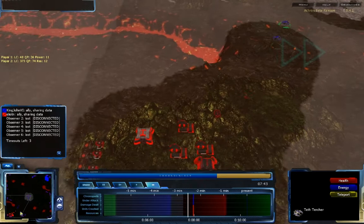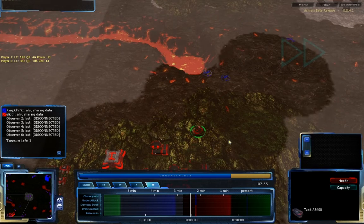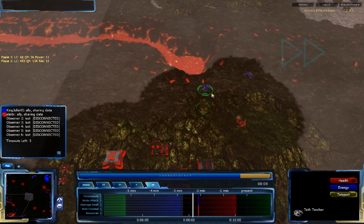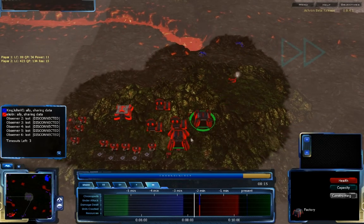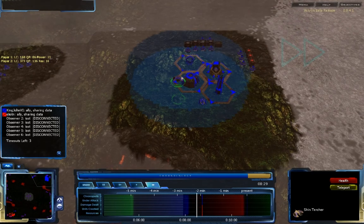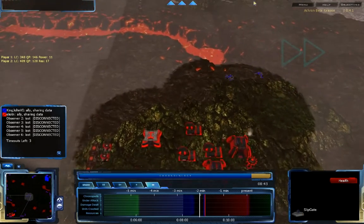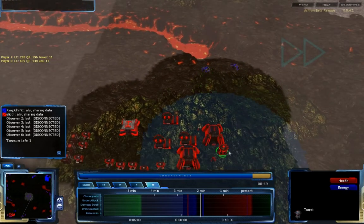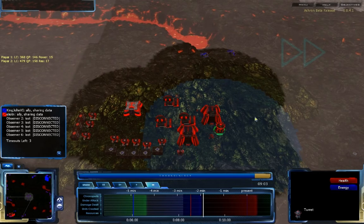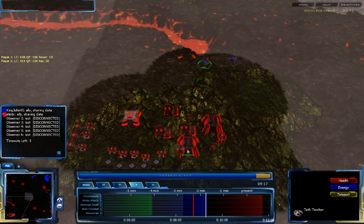Elliot N sends another cloaked ATHC but it doesn't matter — two Teth Churchers and a Shin Churcher follow up the attack and take heavy damage from the ATHC and tank. The Teth Churchers hold their own surprisingly well. The Tornade is destroyed by the combination of units. Elliot N gets another factory but it's too little too late — that factory was needed three or four minutes ago, which is now in the immutable past. A Slipget lets King John rapidly send units back in time.